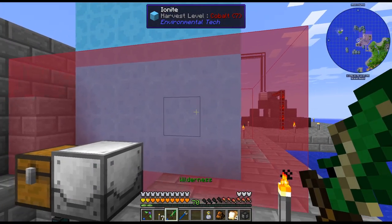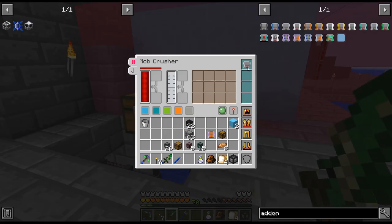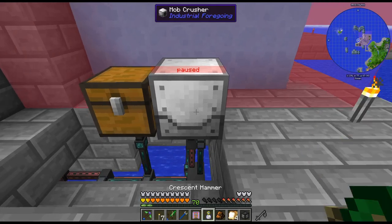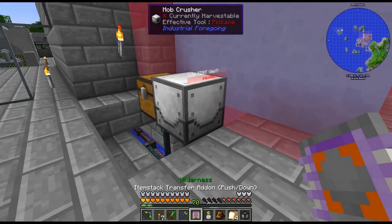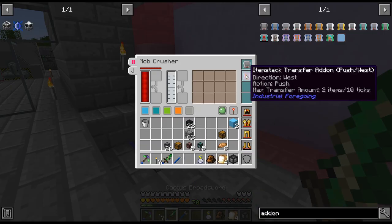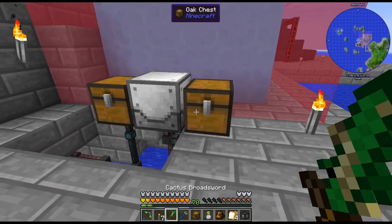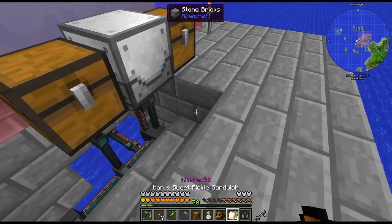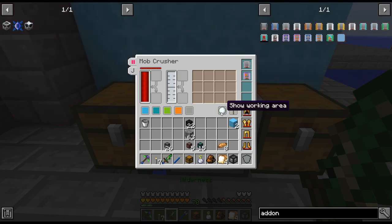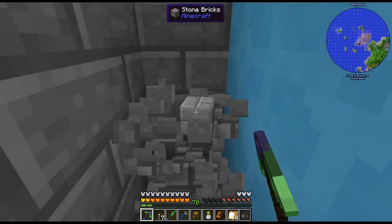I feel like I have killed the wither with a mob crusher before — I don't think it's instant, but I'm pretty sure I've done this. We shall see. I'm going to push out the drops into a chest right there. I think we may be good.